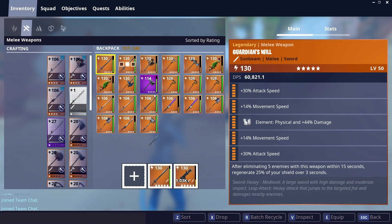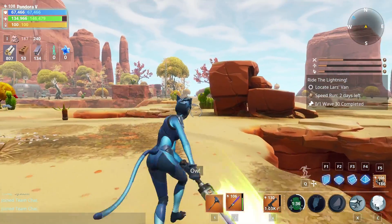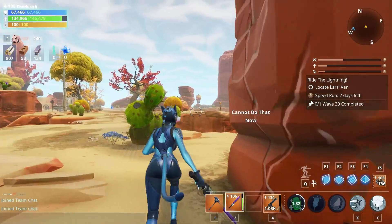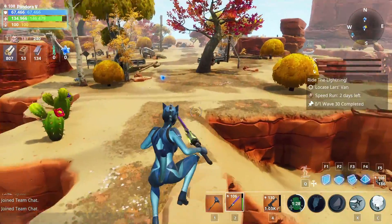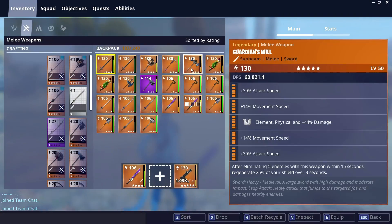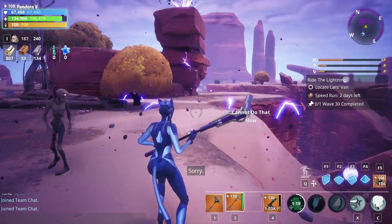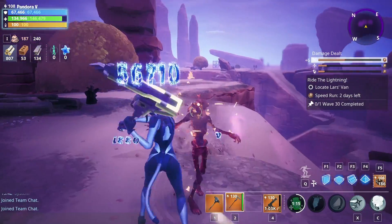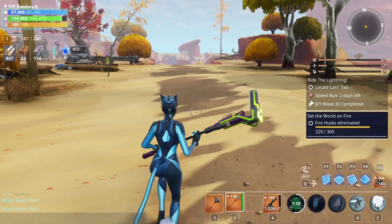Maybe if I used a different melee weapon altogether that's not got that on it. So if I use this and use the heavy attack - I can't even use the heavy attack on this weapon. What is going on? So right now on this, I can't even use the heavy attack. Let's try a different weapon, let's try the neon scythe. The game's gone really laggy and I can't use the heavy attack on it. Okay, let's just log out and come back in and see if that does it again.